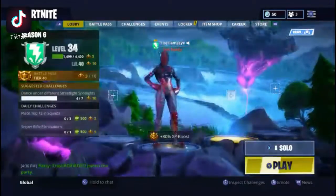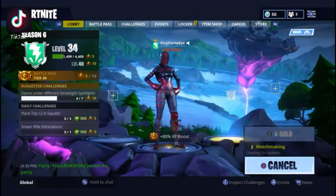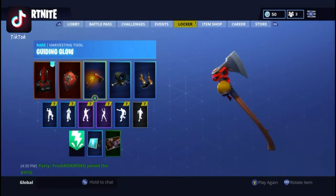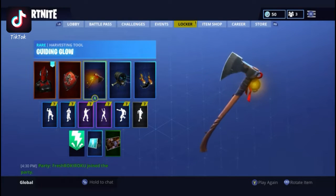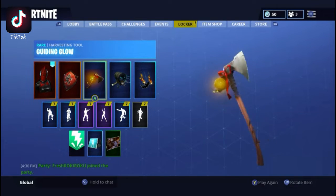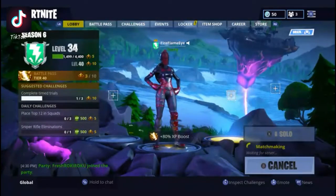Well, last video I did on Fortnite was a bit different. Anyways, let's get into playing some Fortnite. I'm using the Red Knight skin with the Guiding Glow pickaxe, because I think it's very, very cool. I love this pickaxe — I just play really well with it. It's like my lucky pickaxe right now.